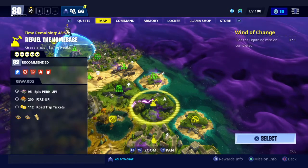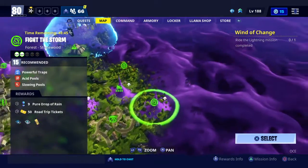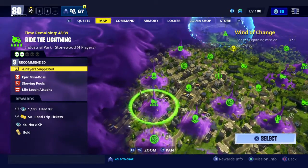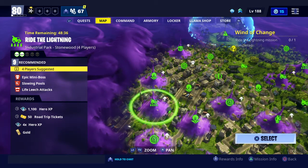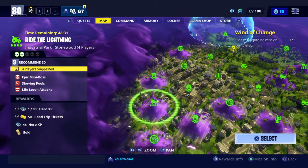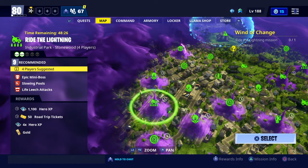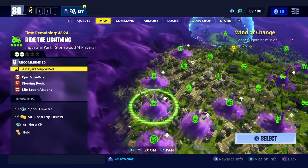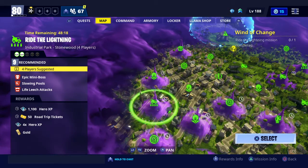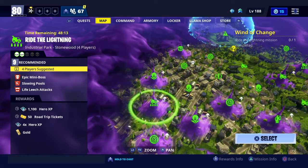So that's the first way. Second way: go to your map. You want to look for the 4x rewards - it doesn't have to only be the Skyr resources, it can be anything else, it just depends.